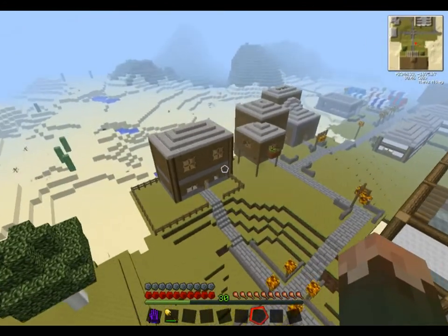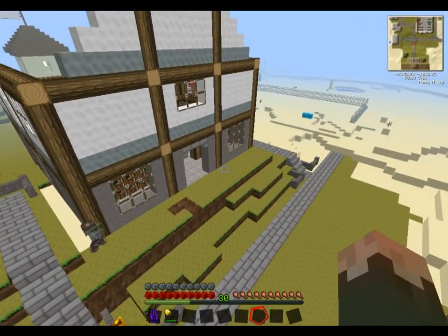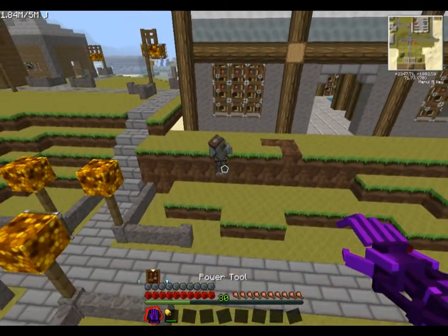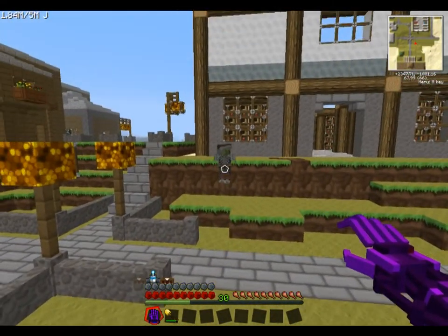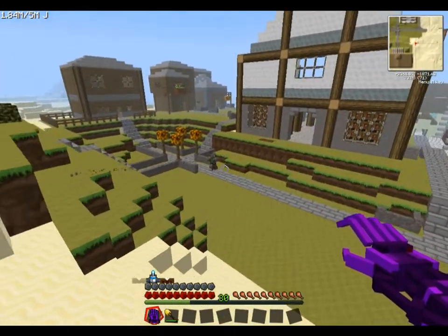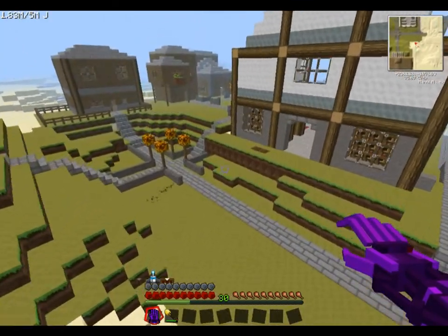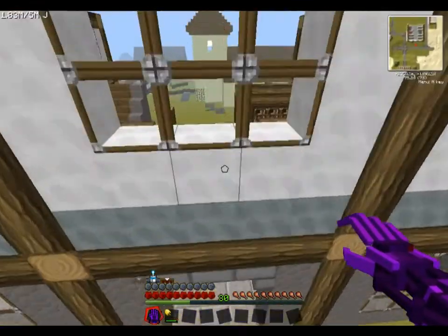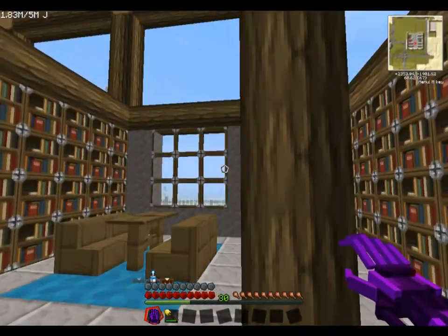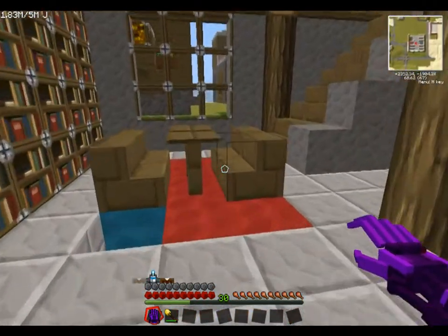Obviously you saw the town hall and these two little houses. This is currently the library that I'm working on. There's really not much in here yet. I ran out of materials to do it, so I've got to go and finish them off.